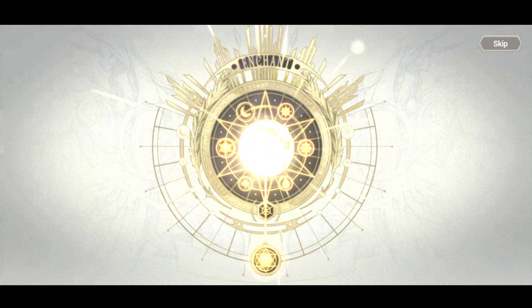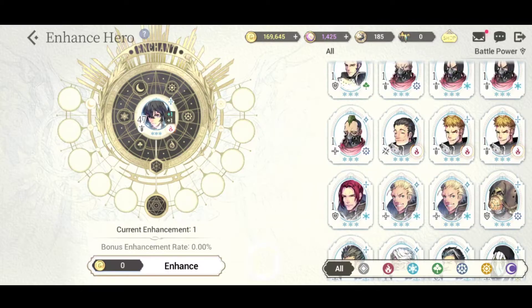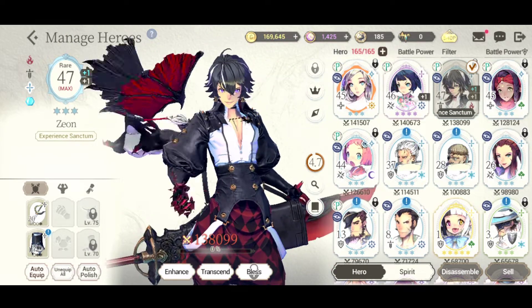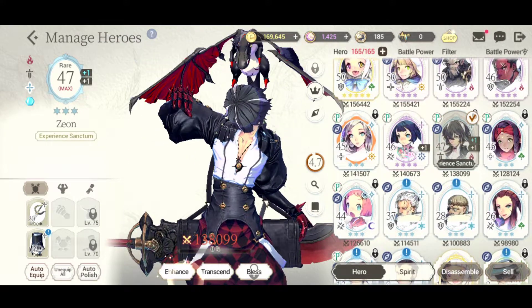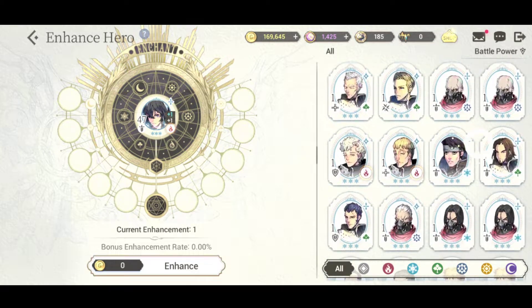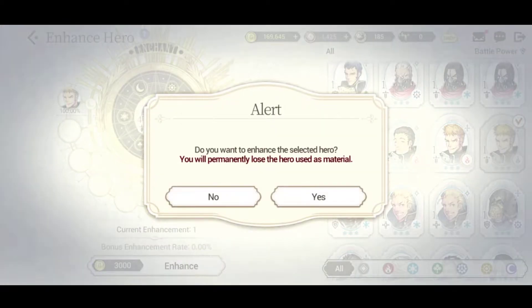You can also use normal three-star fire spirits to enhance him. You'll notice my Zeon is level 47 - that means he's been transcended. Having dupes of a unit gives you more levels, that's what transcending is. You can enhance a unit up to plus five. Let's actually enhance our boy to the maximum level for science.